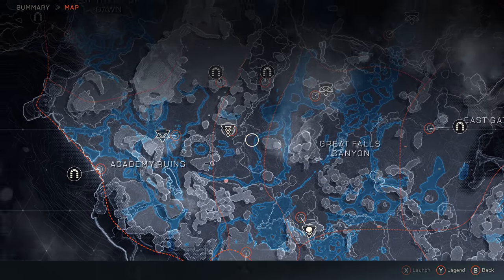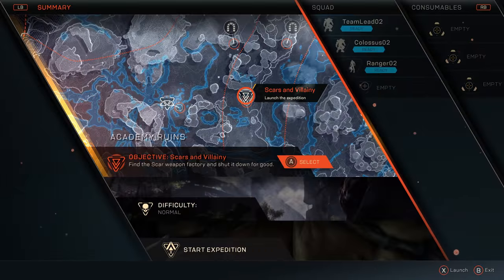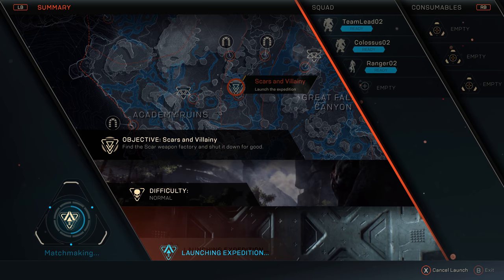Now that our squad is formed, we need to pick our objective. This is the map screen, and as you can see, there are a lot of different activities to choose from. For today, we'll be playing the mission Scars and Villainy.